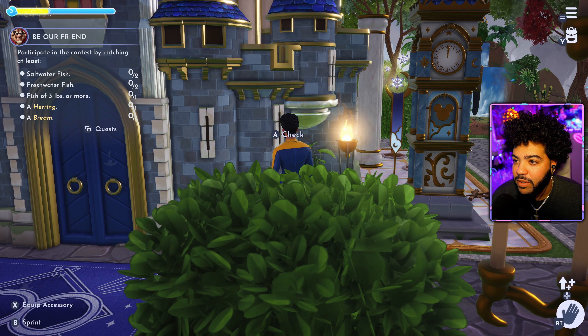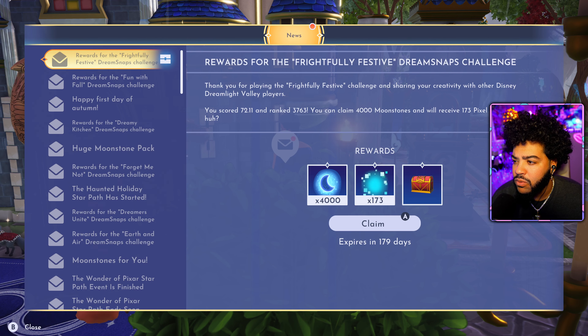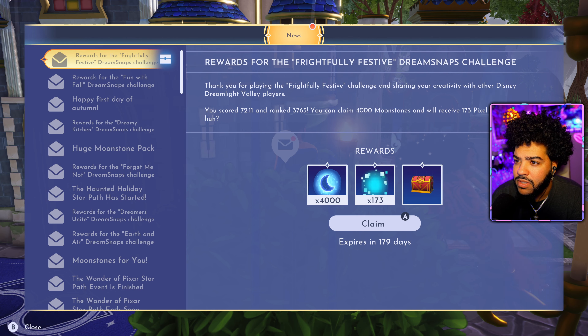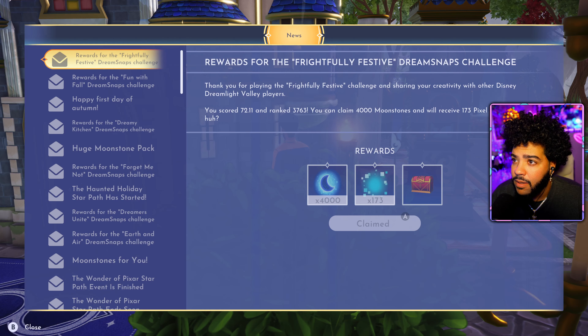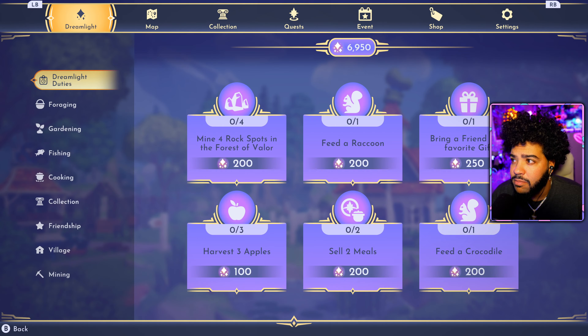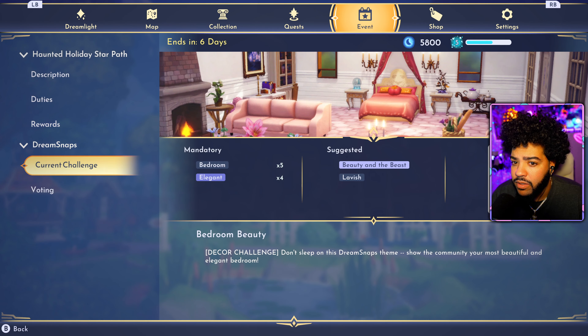We also got some mail — I got 4,000 Moonstone. I get this a lot: does this mean I won something? I scored 72 and ranked 3,763. I get 4,000 a lot, not every time, but a lot. I'm not really doing the challenges on purpose, just chilling. I can't even show y'all my submission — I gotta do another one, like a bedroom beauty challenge.